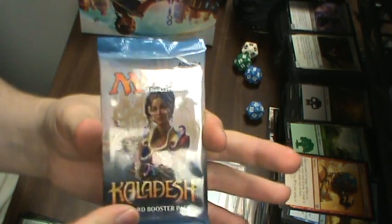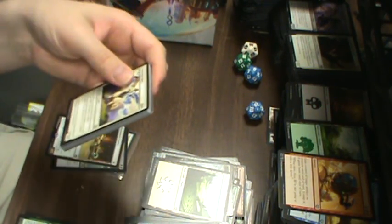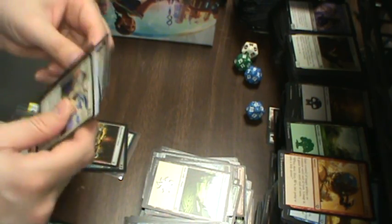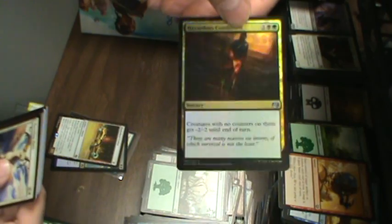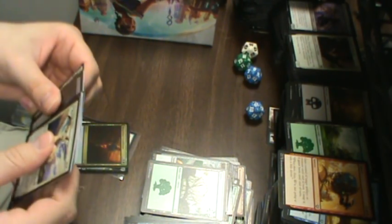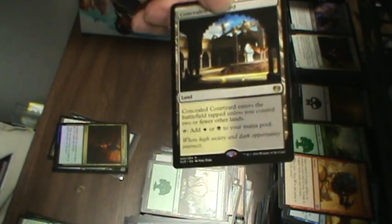And finally, what does Saheeli have in store for us? More people calling in the middle of my videos — too bad MTG comes first. We've got a foil Hazardous Conditions, looks pretty cool, kind of subtle but kind of orange. I like orange foils. And Concealed Courtyard — fantastic.